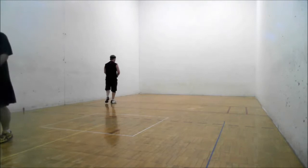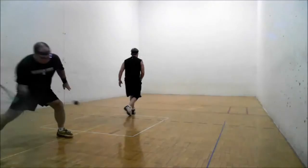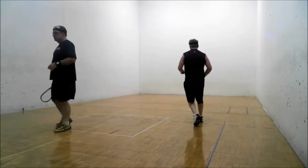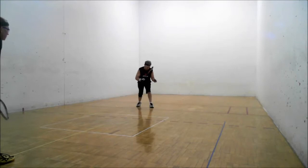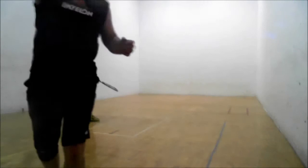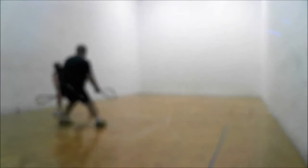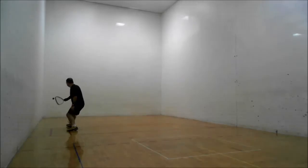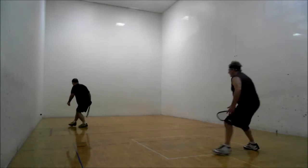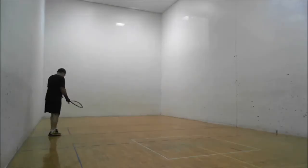A no-nonsense return from John Cather serving at 6-8. Nice serve — wrap around. Mark skipped it on the way up, so now it's 7 serving 8. Off the back wall, set up for Candy. Off the back wall again — there's your soft shot. He proved me wrong, he did hit it very nice, easy little touch.